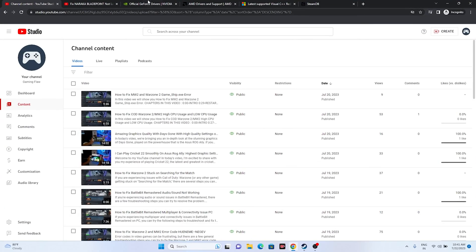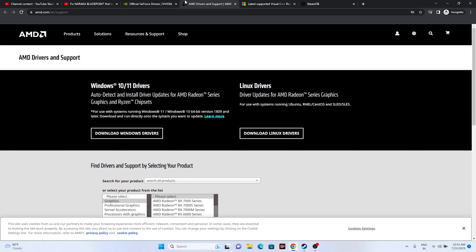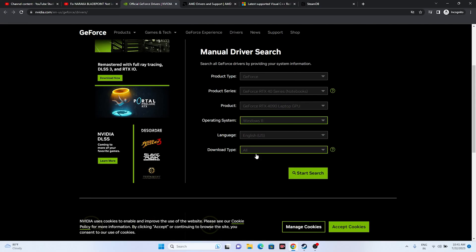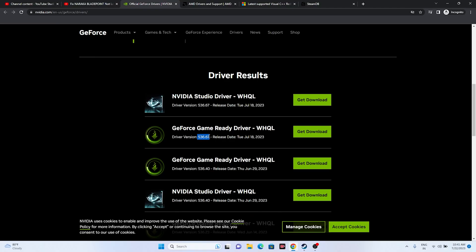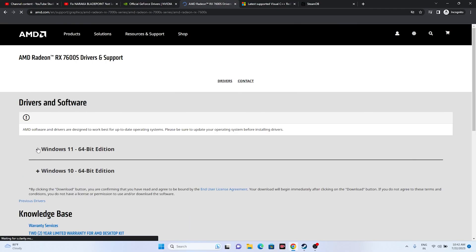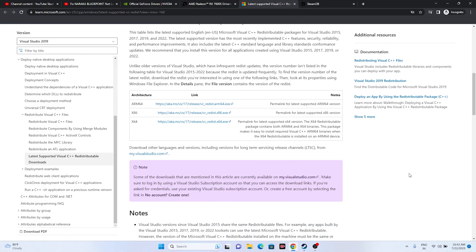Finally, update your graphics card drivers. Links will be provided in the description. For Nvidia users, go to the Nvidia site, enter your product type, series, operating system, and language, click Start Search, and download the latest version — currently 536.67. For AMD users, select your GPU details and submit. Download the appropriate version for Windows 10 or 11, install, and restart. Also try installing Microsoft Visual C++ Redistributable, which resolved the issue for many users.